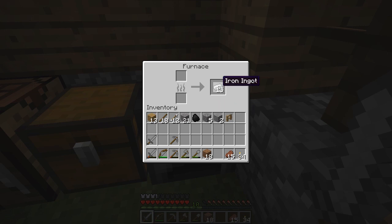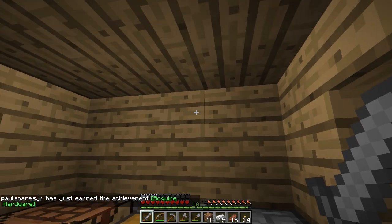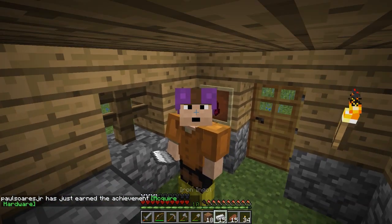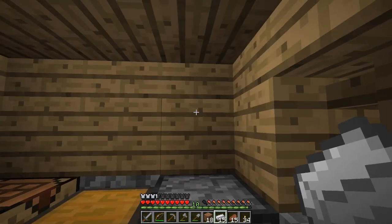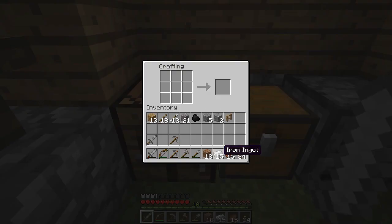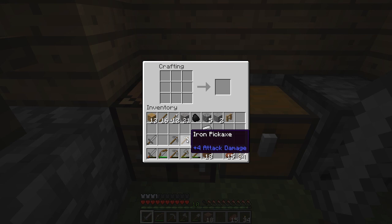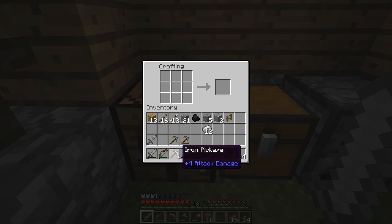It looks like it's done — our iron ingots, 15 of them. Now we have to make a couple of decisions as to what we want to use our first iron for. Typically I like to make an iron pick as one of my first upgrades, because the iron pick gives us the ability to mine resources that the stone pick will not work on — such as gold and redstone. Before you head underground and do any serious spelunking, bring an iron pickaxe with you.